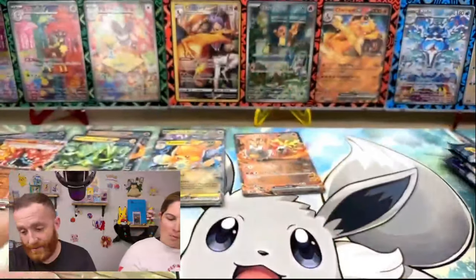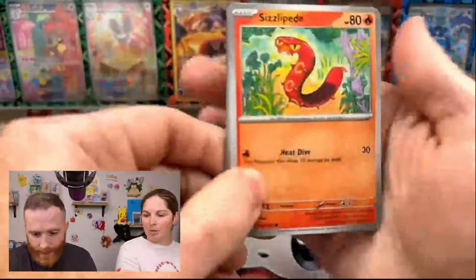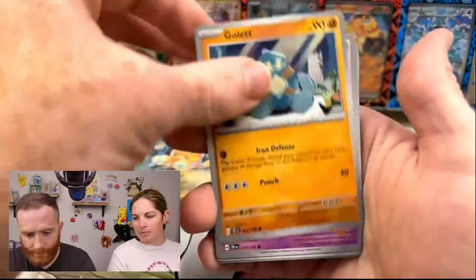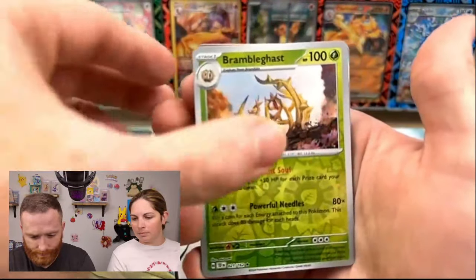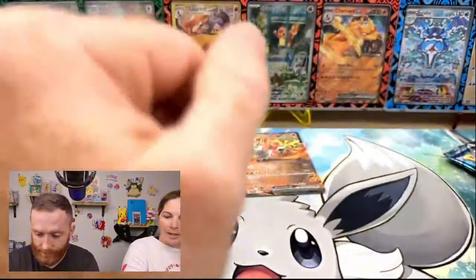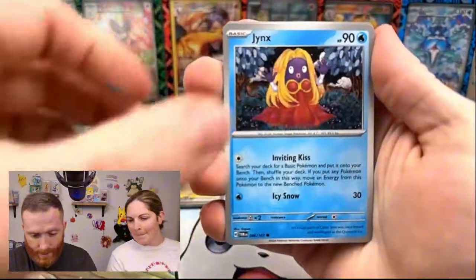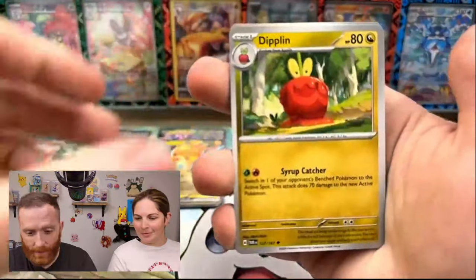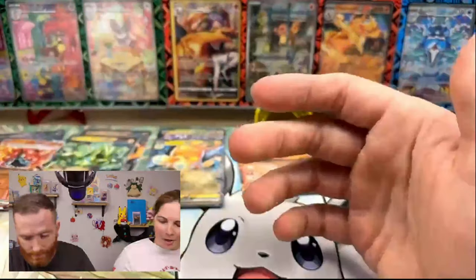All three of these packs better have hits in them or this is a bust. It just goes to show you that randomization does play a key role when you buy unsealed product. Come on, Greninja — or Eevee — or literally anything at this point. Except an EX, because I just don't want to even see an EX. Last pack magic — Mikey's going to pull something out that's amazing.